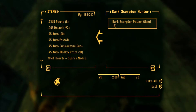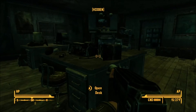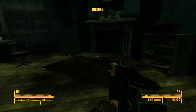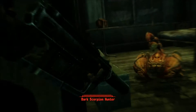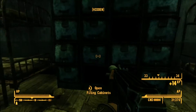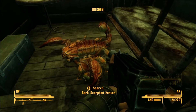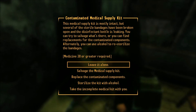Bark Scorpion Hunter or Storm Sleeve. This stuff is still making crawly roundy noises. You guys just in here laying a trap — this is Operation Trick Trap. Well, it ain't gonna work. Medical Supply Kit — this medical supply kit is mostly intact, but several sterile bandages have been broken and opened, and the disinfectant bottle is leaking. You can try to salvage what's here, or find replacements for the contaminated components. Alternatively, you can use alcohol to re-sterilize the bandages.